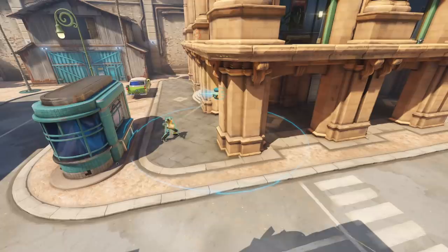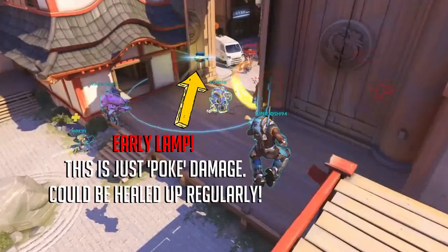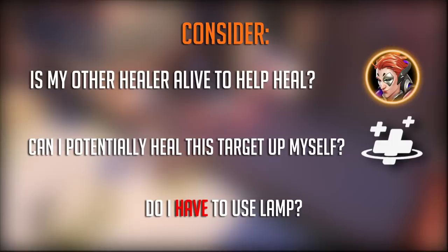Baptiste's immortality field — or lamp as the community calls it — is one of the strongest single abilities in the game, so using it effectively is the key to this hero. The best tip I can give you is to be stingy with it. Try to use lamp as a last resort and not at the first sign of danger. If you waste it early you will not get it back for a long time and you might find you needed it more later. Remember you're still a hero who can heal a lot very fast, so assess the situation first: can I heal this target up? Is my other healer helping? If so, I can clearly save this lamp.